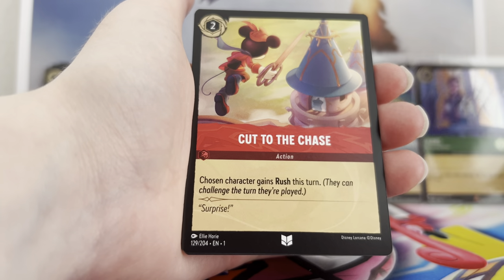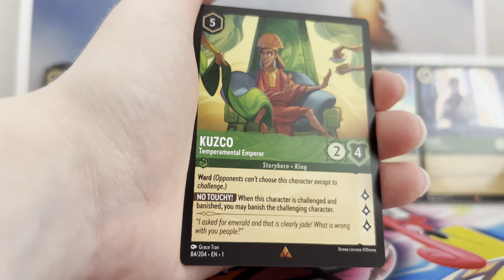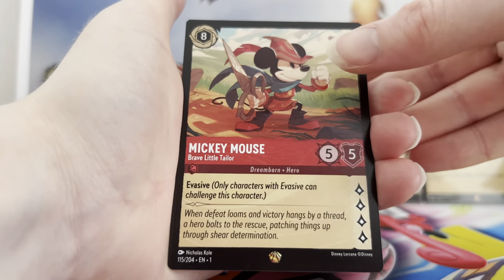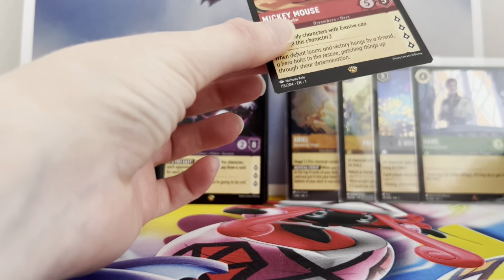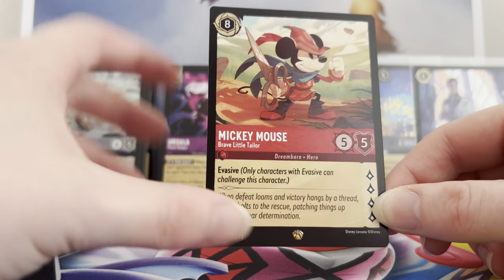Next pack: Cronk, Cut to the Chase, Olaf, Cusco rare, Brave Little Tailor — all of the legendaries are at the bottom of the box — and Sudden Chill common. That Mickey Mouse Brave Little Tailor is one that loads of people want to get.